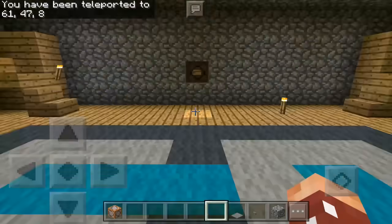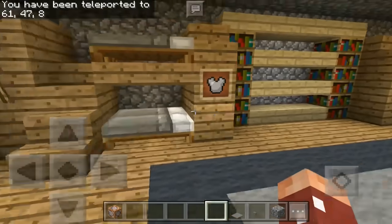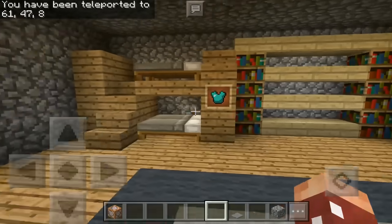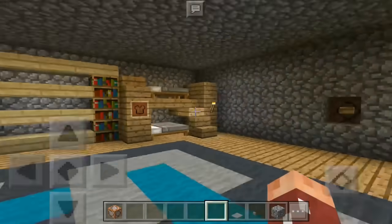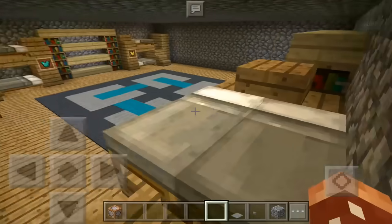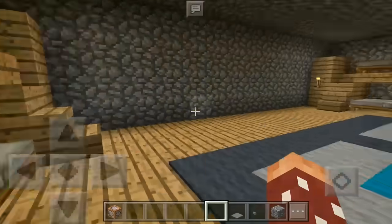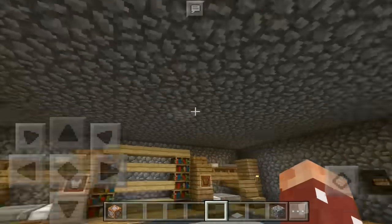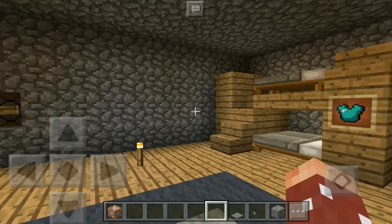Let's just demonstrate — we walk over here into our little house and ta-da, here we are inside! We have four bunk beds over here. Four bunk beds can house two, eight, sixteen... thirty-two people! Thirty-two people can sleep here, which is honestly ridiculous since these are double beds. We also have a cool carpet design and bookshelves. This was just a house I threw together for demonstration purposes.